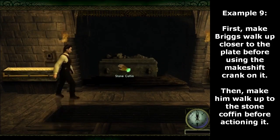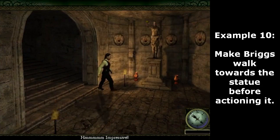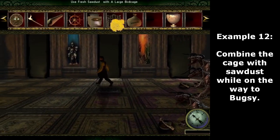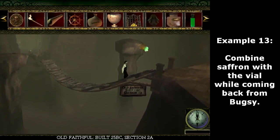First make Briggs walk up closer to the plate before using the makeshift crank on it, and then make him walk up to the stone coffin before actioning it. Make Briggs walk towards the statue before actioning it. You can move Briggs closer to the raven before using the slingshot on it. Combine the cage with sawdust while on the way to Bugsy. Combine saffron with the vial while coming back from Bugsy.